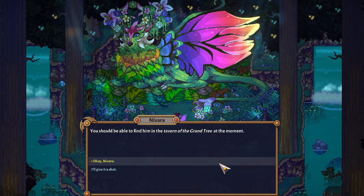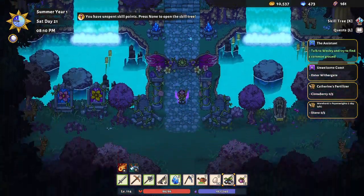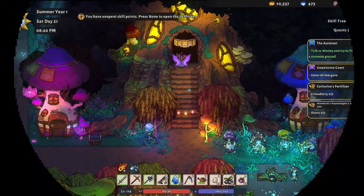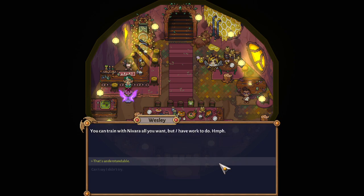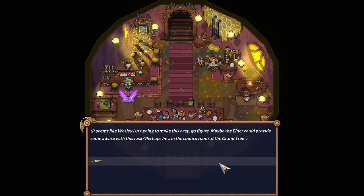Wesley should be in the tavern of the Grand Tree. We've got to find Wesley and make him our friend. It's 8-10pm — we can still do that. Wesley says: what do you want to talk to me for? Commonality? I don't have any time for something like that — besides, it's a bad idea anyways. You can train with Navara all you want, but I have work to do. Hmph. It seems like Wesley isn't going to make it easy — go figure. Maybe the Elder could provide some advice. Perhaps he's in the concert room at the Grand Tree.